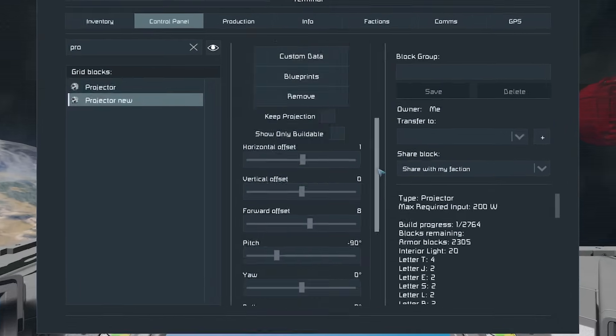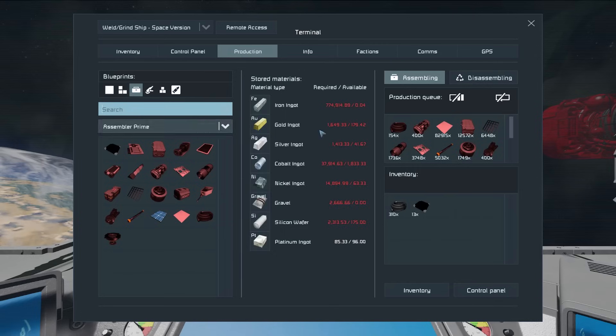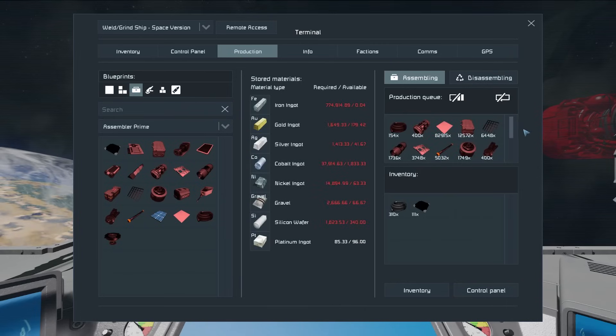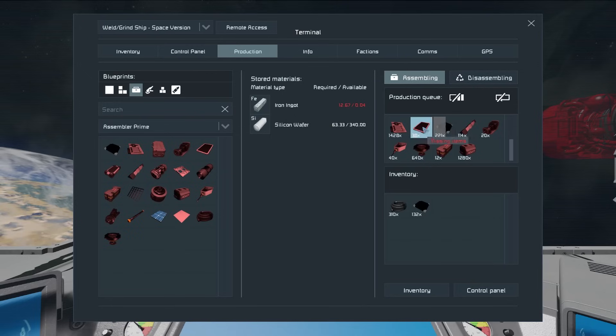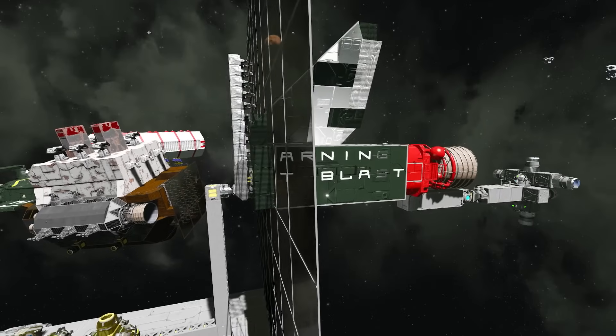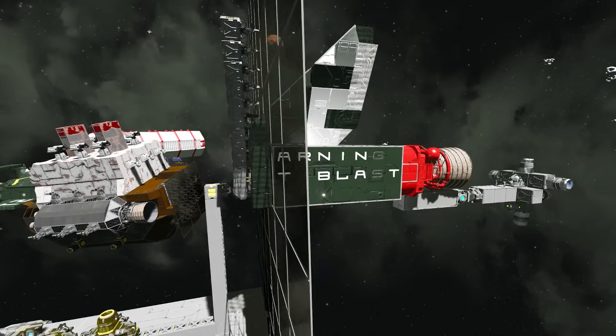There is a mod you can use called Project to Assembler, which adds a button to your projector to add all the blocks needed for your ship to the production queue. If I press 'Send to Assembler' and go to my production queue, you can see all these components queued up — it's building glass and everything else needed for Thunderbird 2. So provided I have the resources, it would assemble everything needed to build the ship. Without mods, you just look at your ship, see what's not being welded up, and queue up a couple thousand of that component.